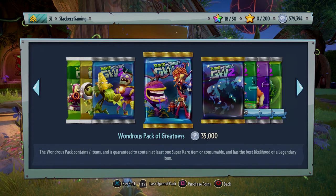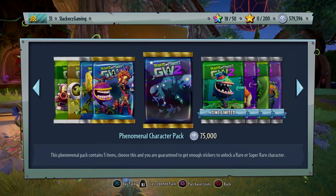I figured I'll probably spend about 500,000 coins or whatever is closest to it, so it's either gonna be about six or seven packs. The ones I'm going with - I'm just gonna do all phenomenal character packs, that way we get more characters, and in future episodes we'll be showcasing whatever I get out of them.